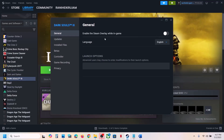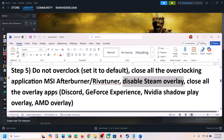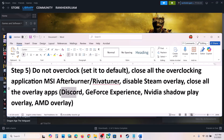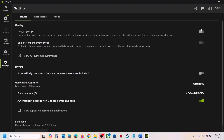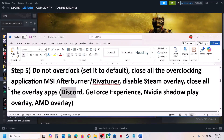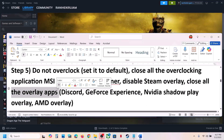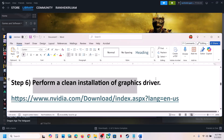Also disable the Steam overlay: right-click the game, select Properties, and turn off the option that says Enable the Steam Overlay While In Game. If you have Discord running, go to Discord settings and turn off the overlay. If you're using the Nvidia app, go to Settings and turn off Nvidia overlay. Close all overlay applications and then launch the game.